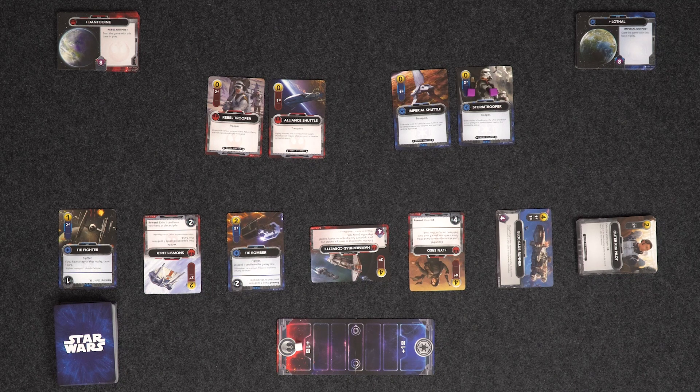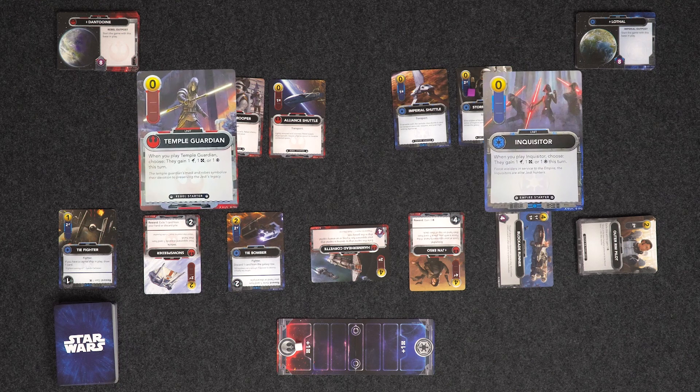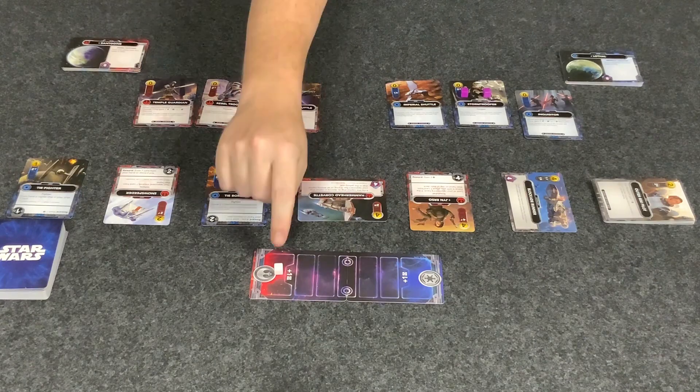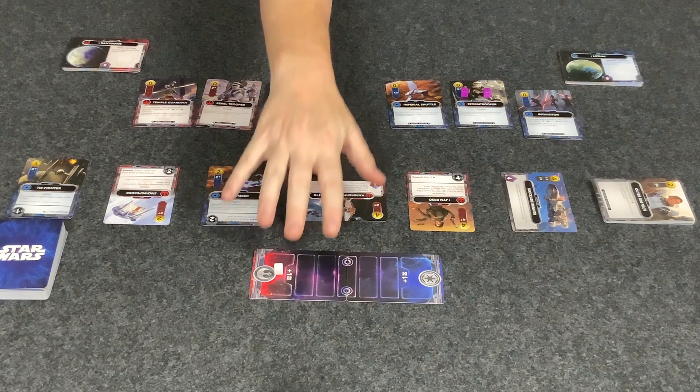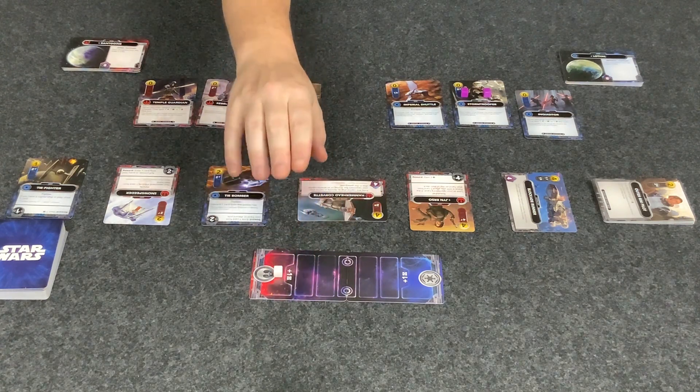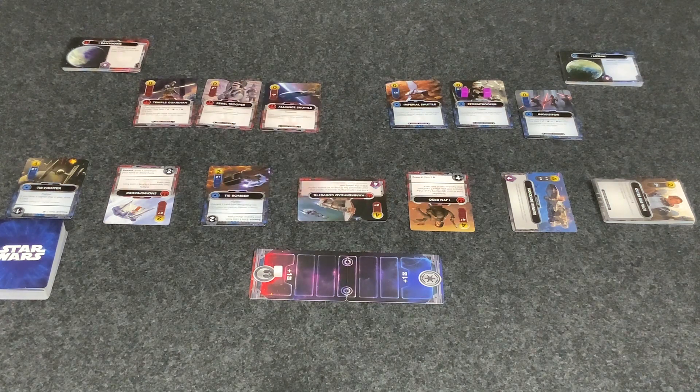Another card we have is the Inquisitor, and I have the Temple Guardian. They allow you to choose what they're going to give you — they can be used for one attack, one resource, or one Force. Getting a Force just means moving the Force marker along the Force track. When you have the Force completely at your end, at the start of your turn you get one resource. But you must start your turn with the Force completely at your end. There are also effects on some cards that say 'if the Force is with you' — then you can gain a certain effect, and you'll see that throughout the game.